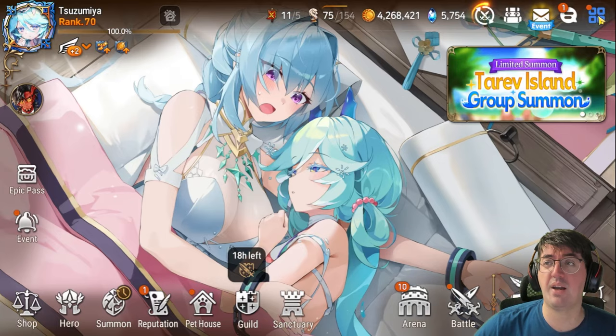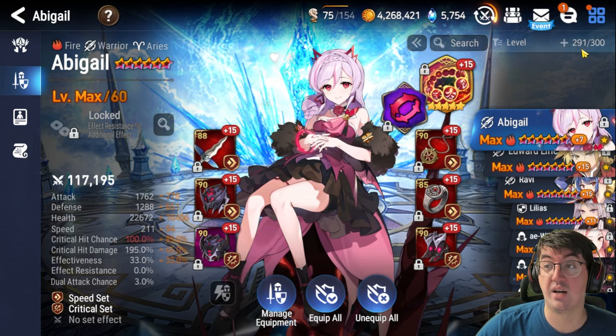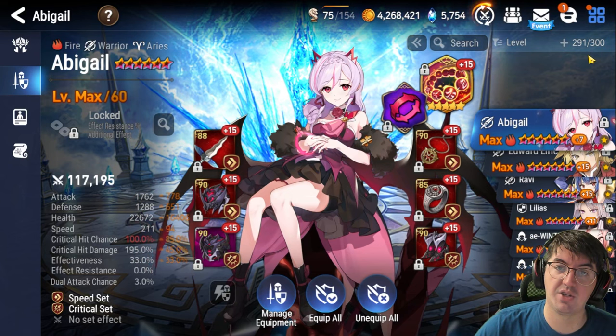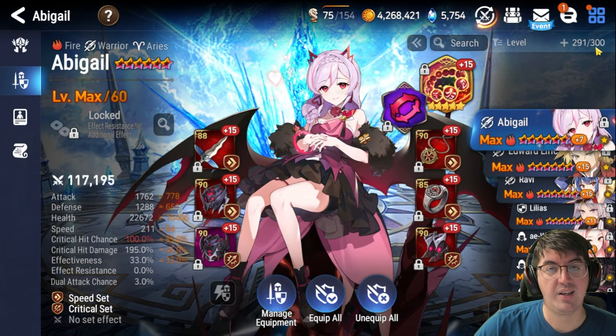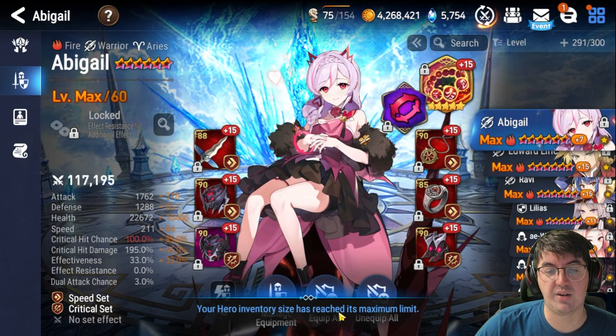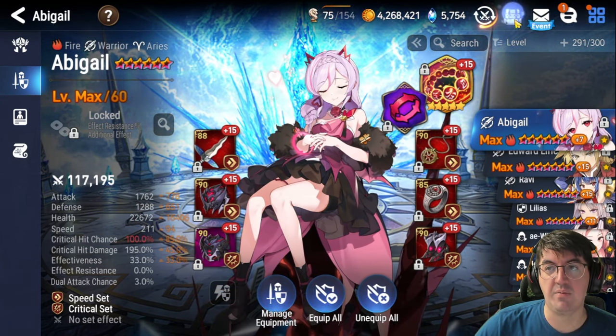Now if you don't know what I'm talking about, if you come over here to your hero inventory, you'll see in the top right hand corner of your screen that there is — for me it says 291 slash 300. So I currently have 291 characters in my roster. 300 is the maximum roster size. And if you click this plus button, you'll see your hero inventory size has reached the maximum limit. I cannot expand this in any meaningful way.